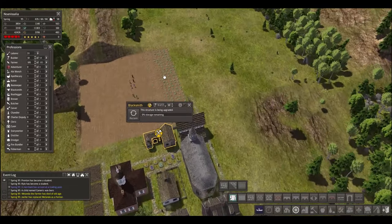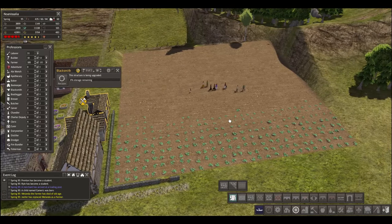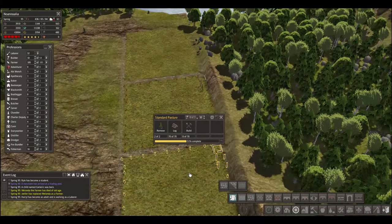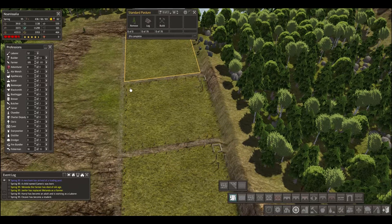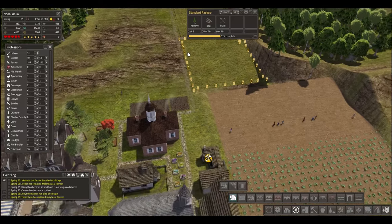Blacksmith is being upgraded very slowly — I suppose that's the result of having fewer builders than we could have. And we've got these standard pastures. They should be coming up soon — they're already cleared. This one doesn't need any clearing. We'll just have to be a little bit patient on those — they should be done shortly.